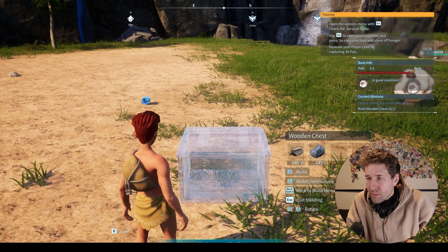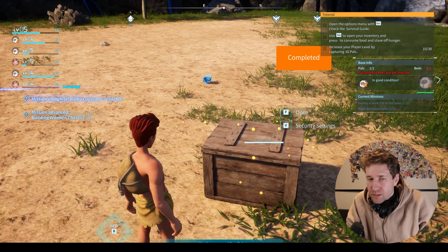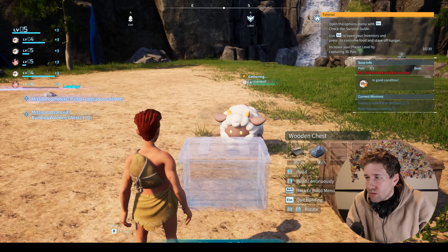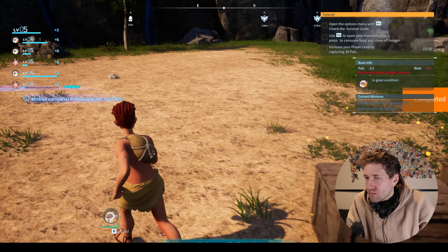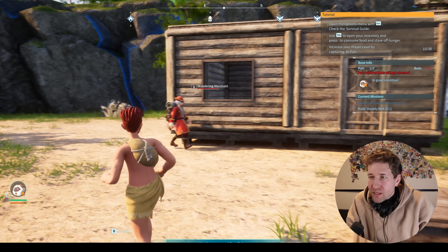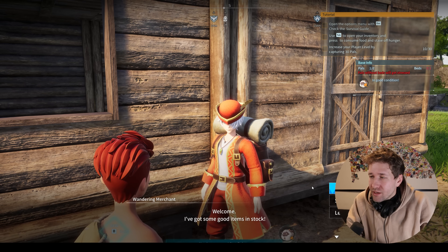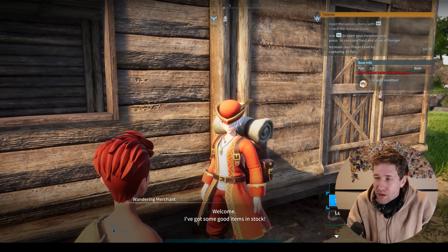Here we're going to build a wooden chest and you can see I built it instantly. Now that we have a base, we can talk to this wandering merchant, which gives us a need for changing how much gold we have.